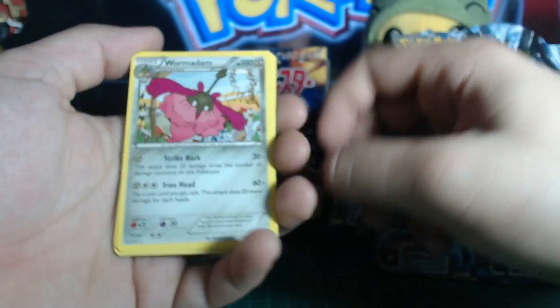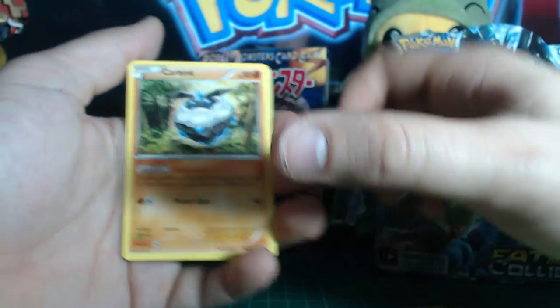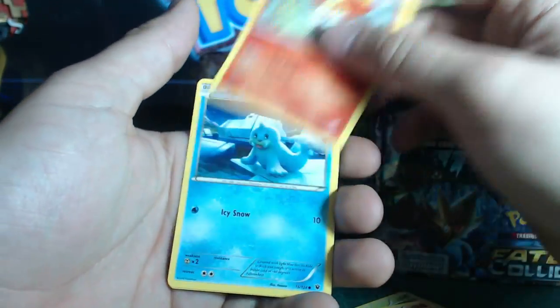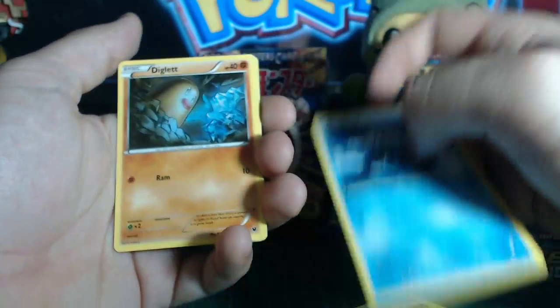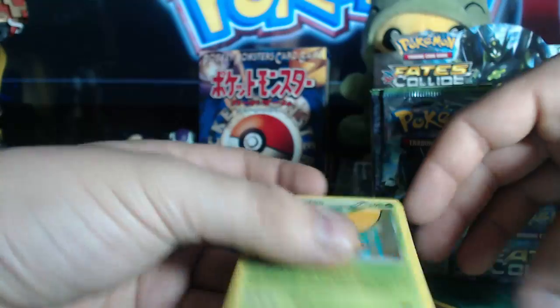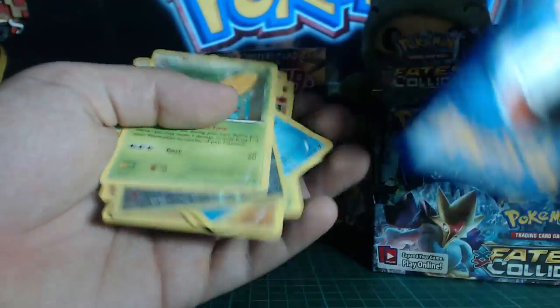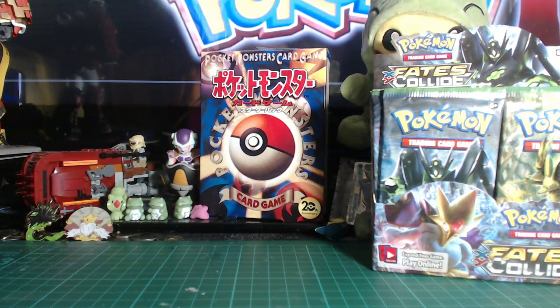So don't waste your time trying. Anyway, three from the back: Fossil Excavation Kit, Wormadam, Kabuto, Deerling, Carbink, Fennekin, Fennekin, Diglett, Reverse Wormadam, and Boring Mothing as the non-shiny of this pack. Probably going to need more space because I'm opening 360 cards.